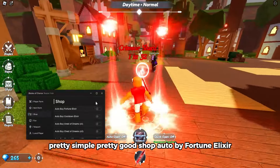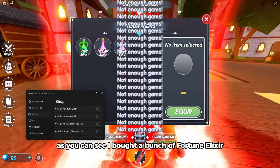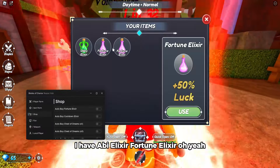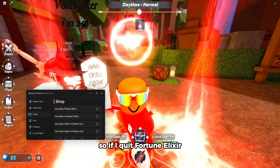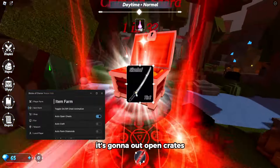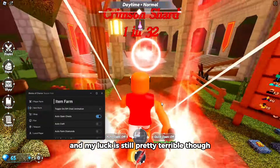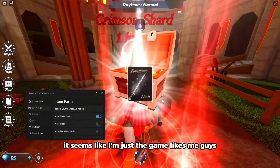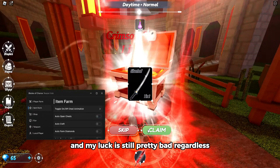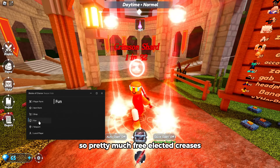Shop auto buy fortune elixir — as you can see I bought a bunch of fortune elixir. I now have obby elixir and fortune elixir. If I equip fortune elixir and then auto farm crates, it's gonna auto open crates and I'll get better luck since I have the elixir equipped.